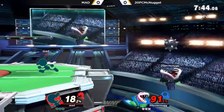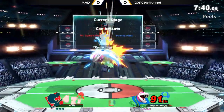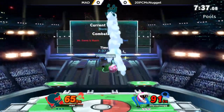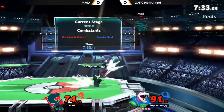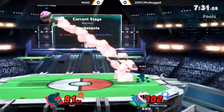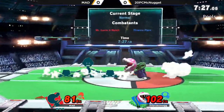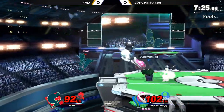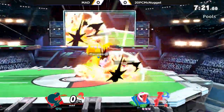Already 20-Piece McNugget taking 91%. I was actually just before the tournament started saying I want to see some Piranha Plant — I want to know who the best Piranha Plant is. Maybe 20-Piece McNugget can make a case for it here. He's definitely bringing it back right now — it's got Mad all the way to 81%. The comeback using the Spike Ball.